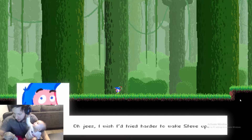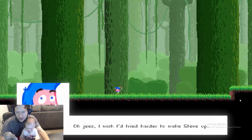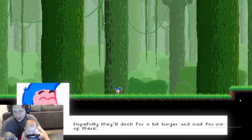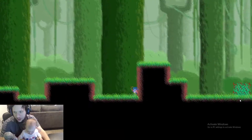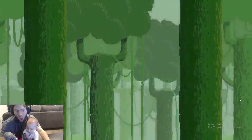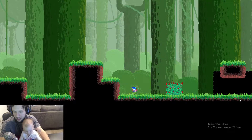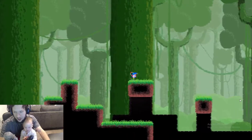Oh jeez, I wish I'd tried harder to wake Steve up. Not much use wishing now, I guess. I overheard Vinny saying that we were nearing the Sky Tower, so if I just keep heading in that direction the Sky Ship was going, hopefully they'll dock for a bit longer and wait for me there. So there's a whole story — this is cool! Did I just explode into a million bloody pieces, or was that the plant blowing up? Because I don't want to do that again. Is this game gory? I would not expect that from this. Thank God my child will not remember things that happen.